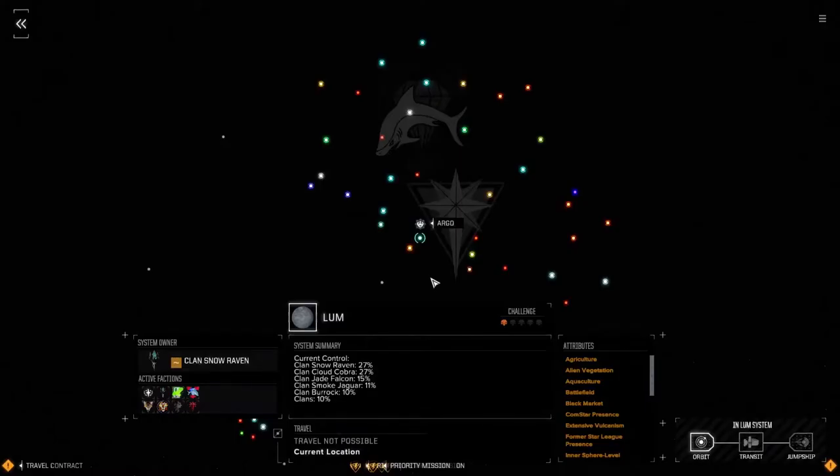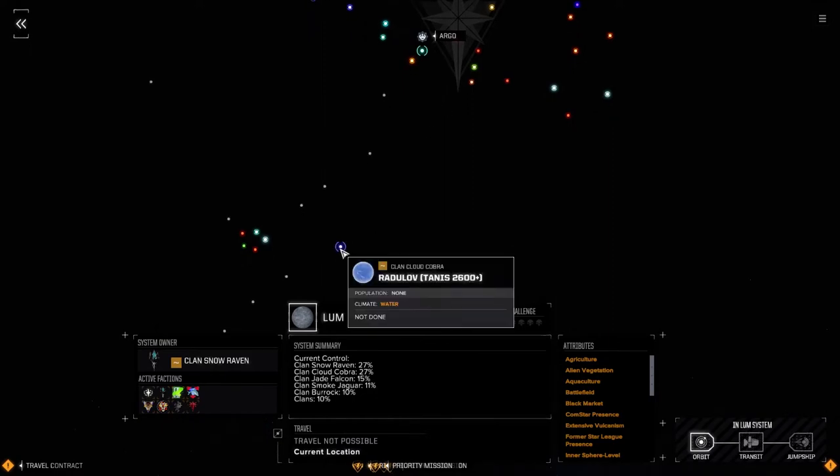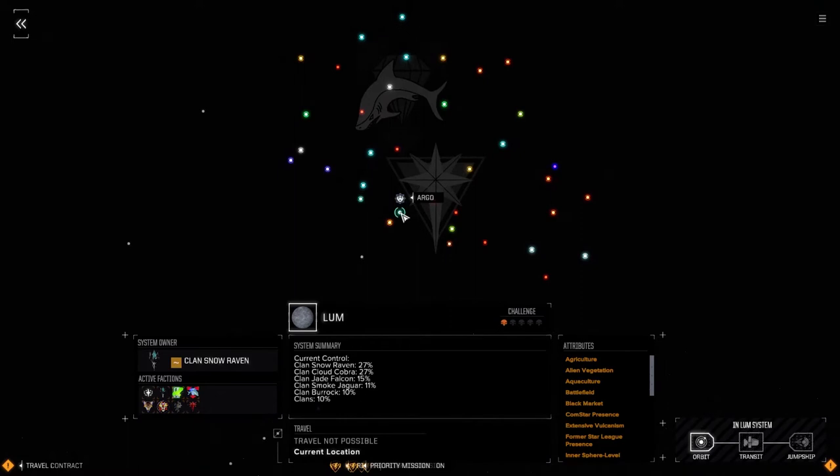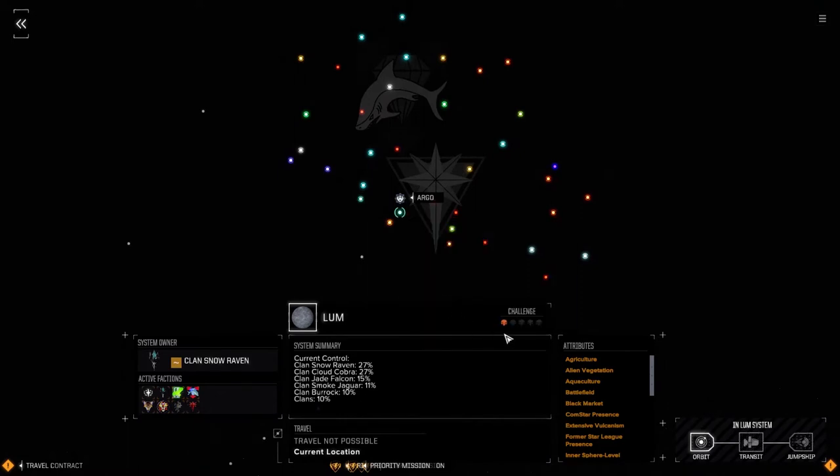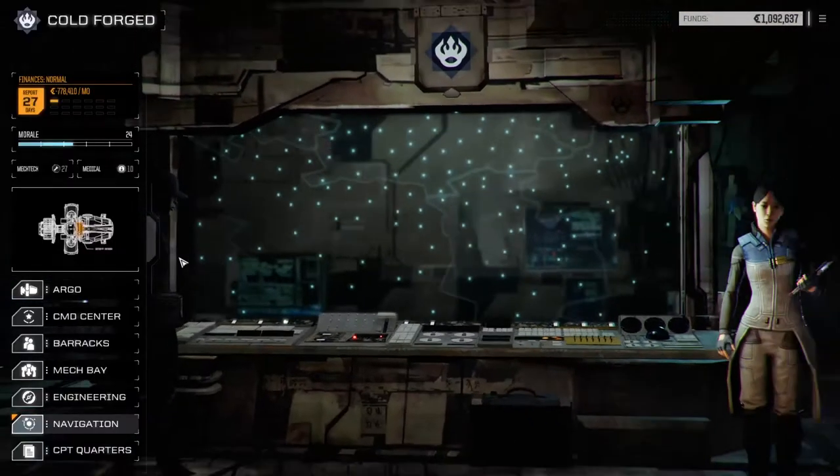Hey everybody, welcome back to another episode of Rotech Coldforged. So we have moved planets - we were over at Radalov, but we've moved ourselves now into the clan space, into Lum here. Now it is only a one skull planet, but there are several missions here that I want to try out. There's like a three skull mission here I want to try out, just to make sure we're ready for something around a five skull.